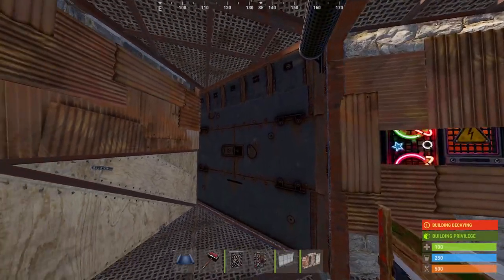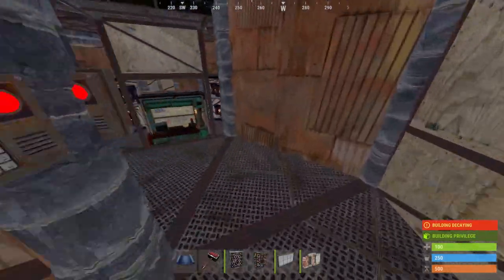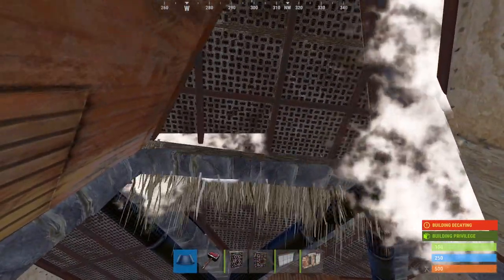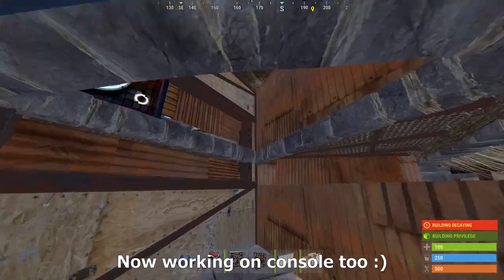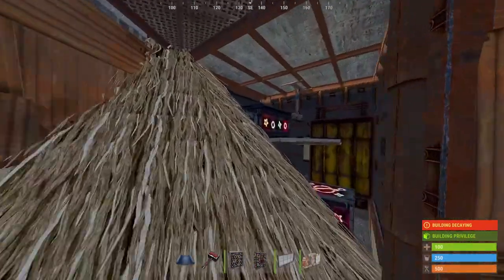This is by far the best bunker for keeping your loot safe offline. By simply placing a roof through the floor below, you can open the wall above to reveal what's inside. The best thing is that they cost nothing to seal. This is the magical multi-TC roof bunker.